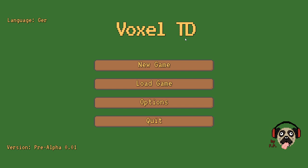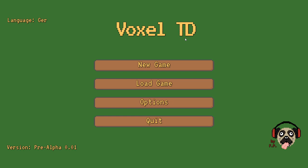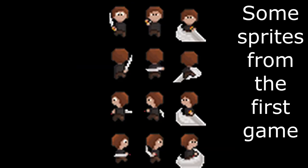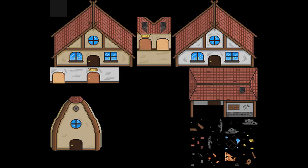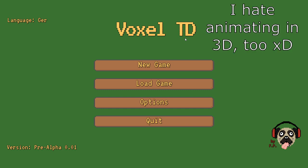Hey guys, my name is Michael. I am the developer of the game Voxel Crusade, and today I want to show you how the game looked at the beginning a few years ago. I started developing it at the end of 2016 — now it's 2020 — so about three and a half years ago I started developing it. It was my second project; the first one was something in 2D, kind of a similar design but in 2D.